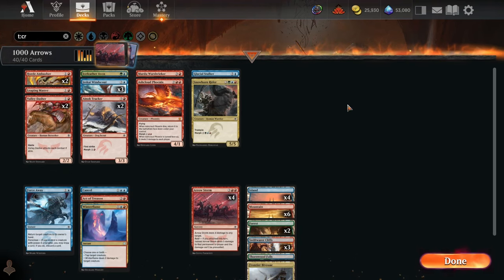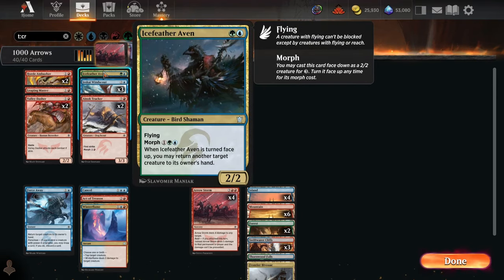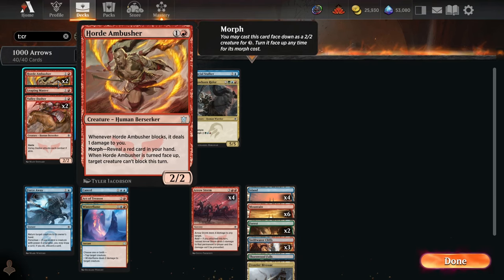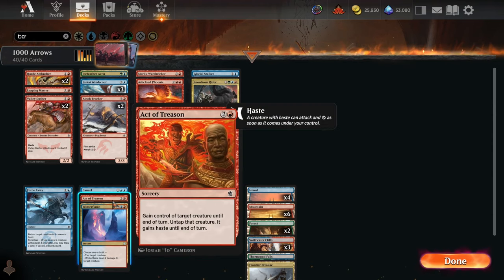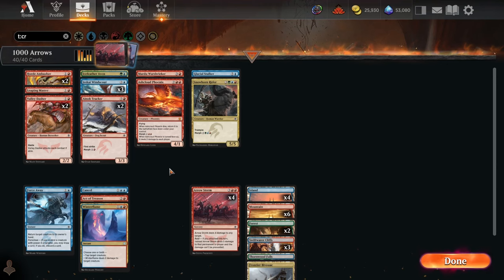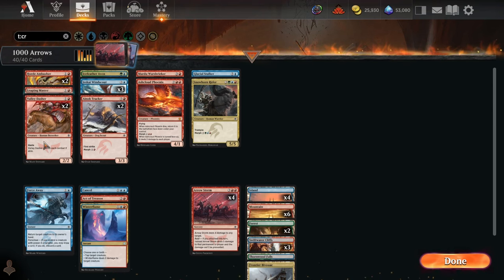Here's a look at our final deck list. We are a blue-red Tempo Aggro deck at the core, where we're going to curve out with a lot of creatures and try to slow down our opponent's blockers long enough to just kill them with flying damage. Trip away with a bunch of Windscouts and an Ash Cloud Phoenix, Ice Feather Aven in the sky, as well as aggressive red creatures like Valley Dasher and Horde Ambushers. When our opponents establish big blockers, we can bounce them with Force Away, tap one and kill another with Winter Flame, or Act of Treason their big defensive play to kill them with their own creature. And once they fully stabilize, if they're at a low enough life total, we just throw Arrow Storms at their face. It looks like a really fun aggro deck today.